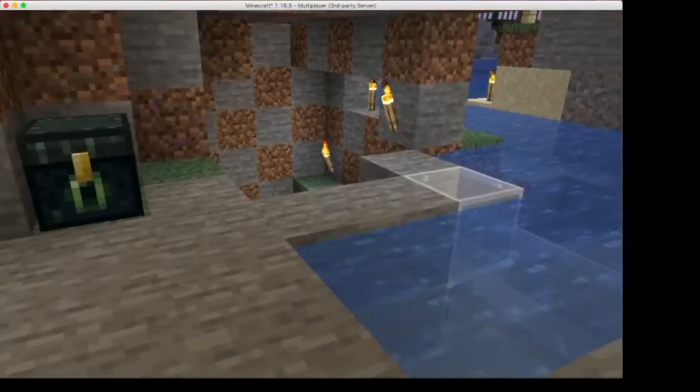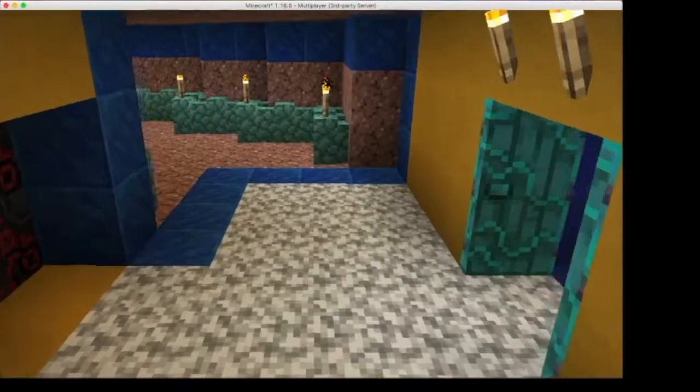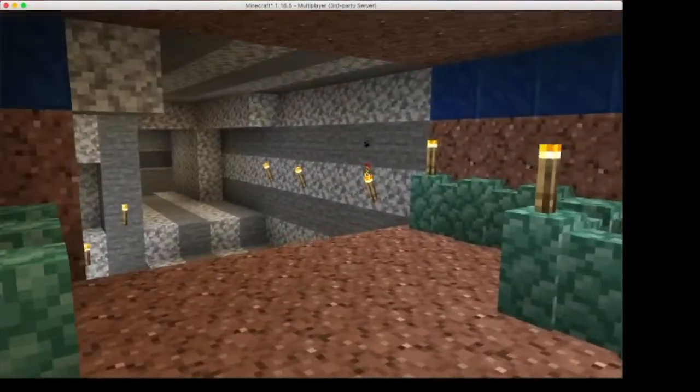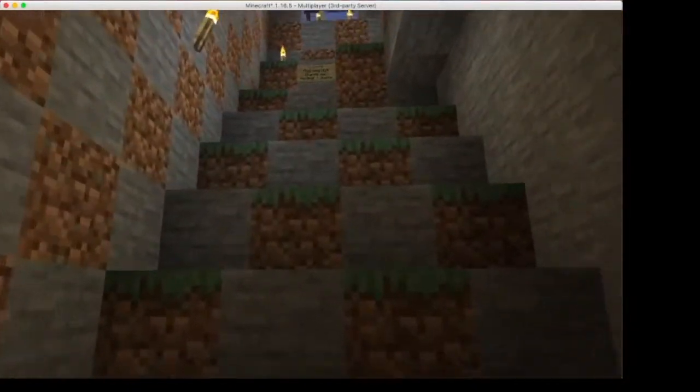Then you're going to head down into the ark cave. Remember, keep the torches on your right. There are other caves and pathways that you don't want to get lost going down and into.